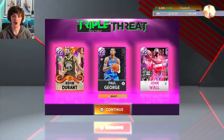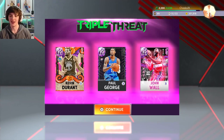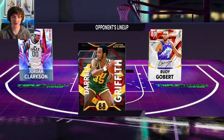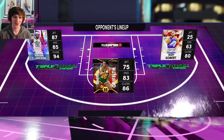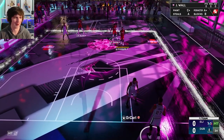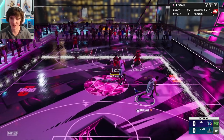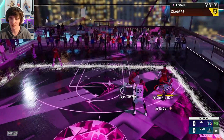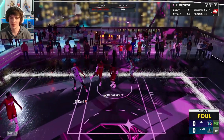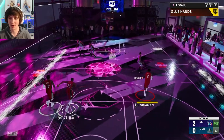For this game of triple threat online, we're going in with John Wall, Paul George, and Kevin Durant. Hopefully we'll find an opponent very shortly and be able to see what John Wall can do with the ball in his hands. We got a game — Jordan Clarkson, Darryl Griffith, and Rudy Gobert. This dude is doing the lifetime agendas for Darryl Griffith. It's time to shine, John Wall.